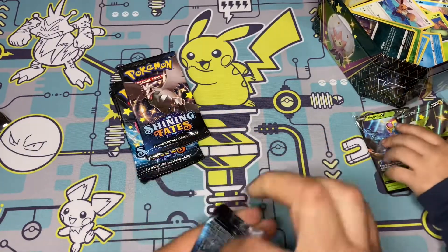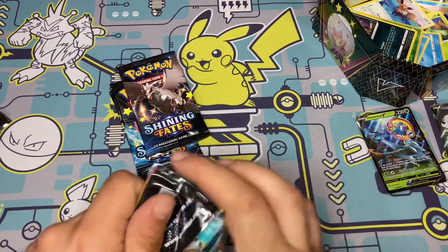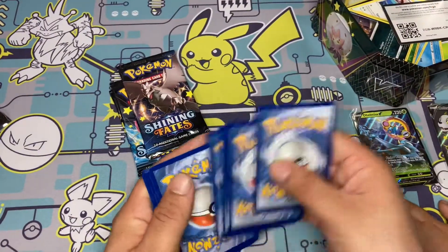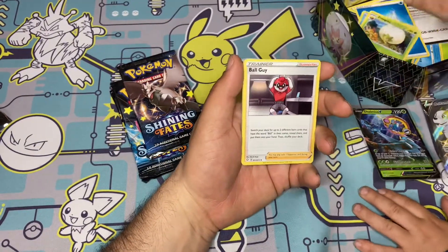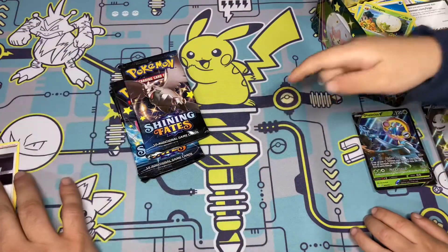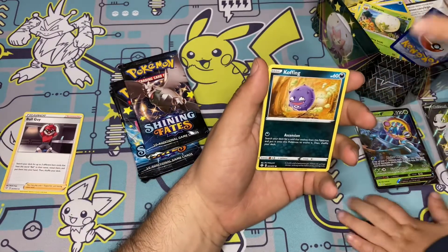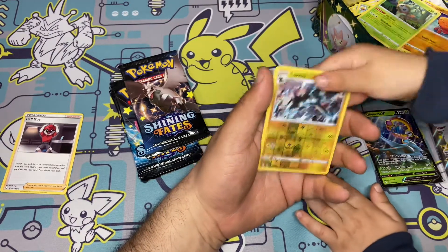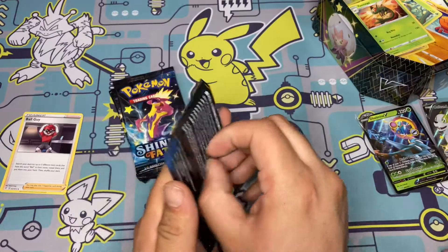We have to get at least one good card from this tin, hopefully. I don't think we've opened a bad Shining Fates tin yet. Code card, one, two, three, four — and there we go, let's go! Oh, we got it — Ball Guy! Wait, okay, right there. Let's see how many more Ball Guys we can pull. That's the card we need to pull too — the full art.